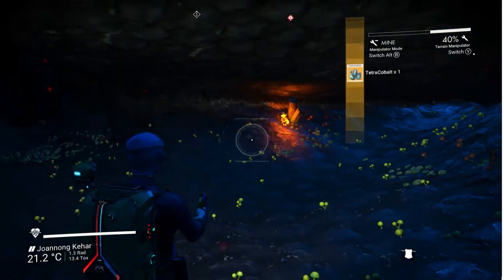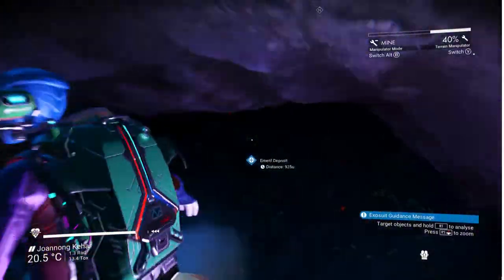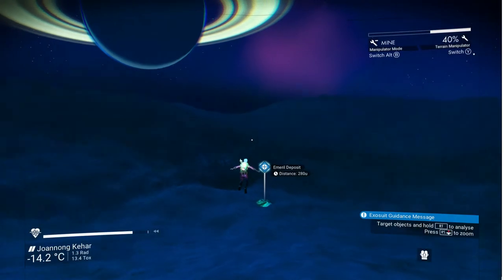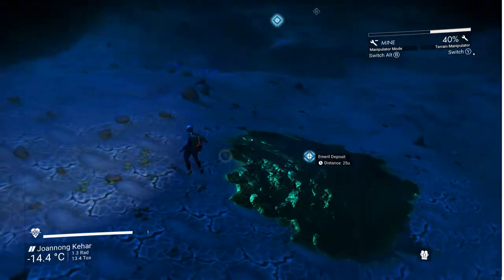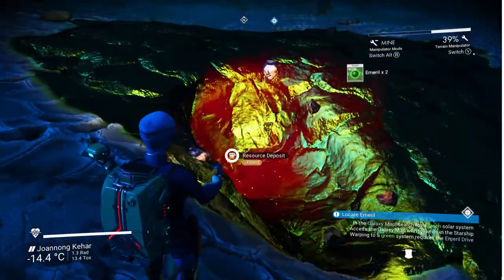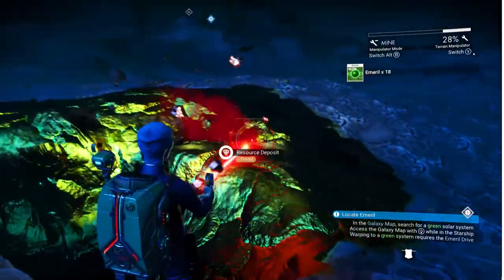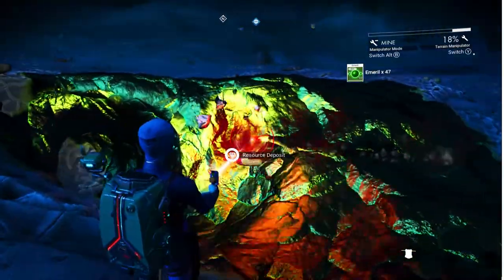Let's pick up some vortex cubes - lovely. We are looking for that emerald right there, though it seems to be some distance away. The gravity here is rather amusing. Let's make sure we've got our smaller terrain manipulator on - yep. That was the medium one, whoops. Mining plenty of this now.